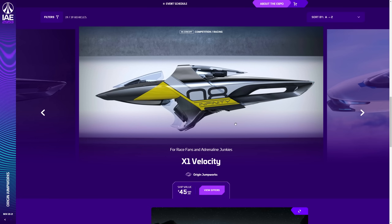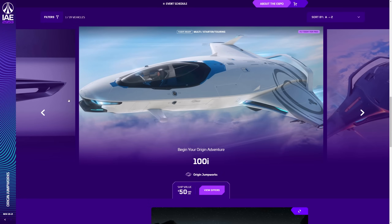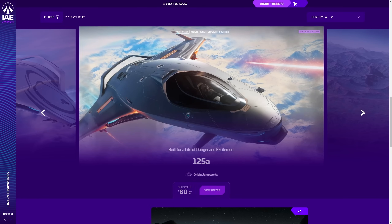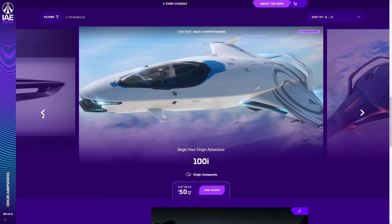I think they look cool — like rocket launchers in a sci-fi game. I'll be grabbing them in-game once they're actually available. Remember, there's a three-month exclusivity period from when a ship is first flyable to it being purchasable in-game. As for the 100 series of ships — why wouldn't you just buy a 300i? They're just better.